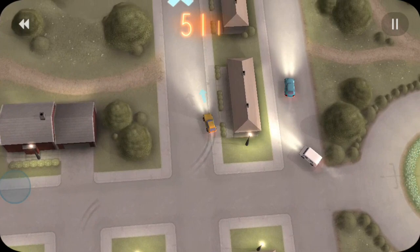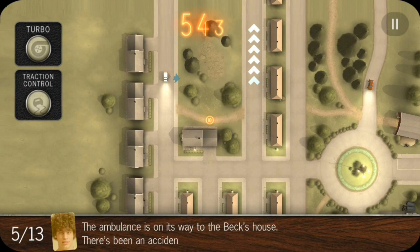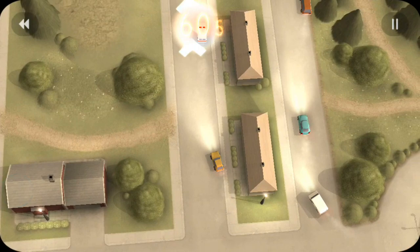You can also pick up time tokens — the glowing brownish-bronze tokens — that add time to your level. You can see it at the top of the screen. Time does count down while you're playing, and if you happen to run out of time, the game is over. So the ultimate goal is to get all of your commuters where they need to go without running out of time.